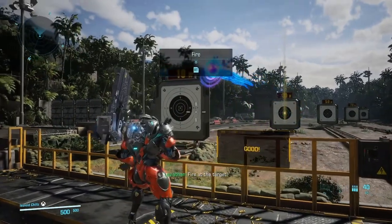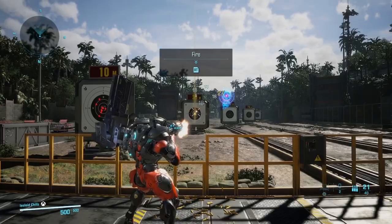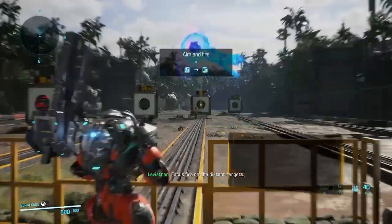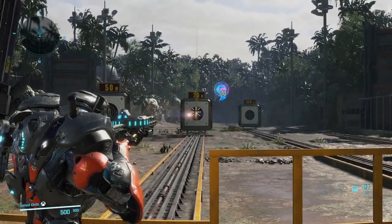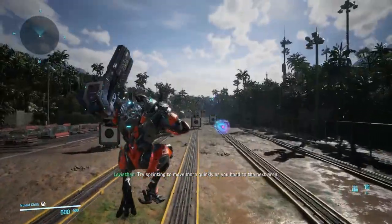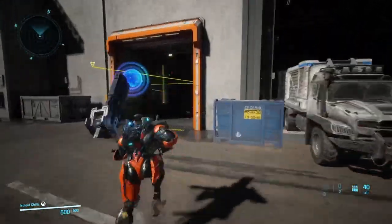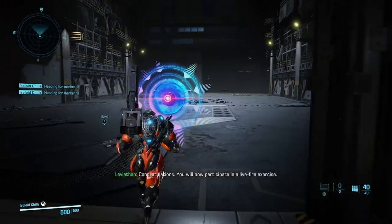Fire at the target. Move into the right-hand lanes. Focus fire on the distant targets. Try sprinting to move more quickly as you head to the next area. Moving to Marker 1. Congratulations.